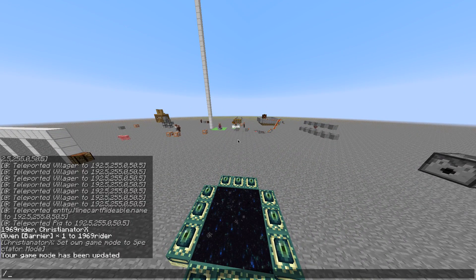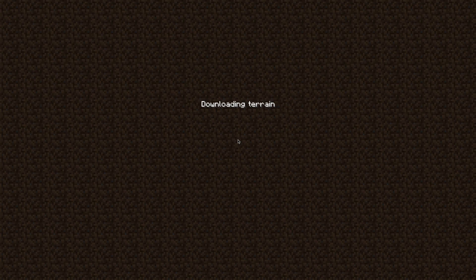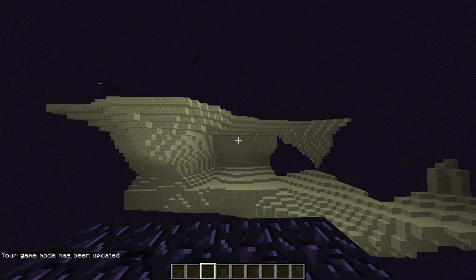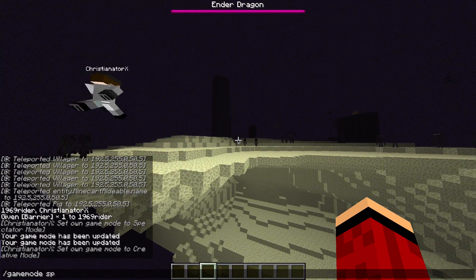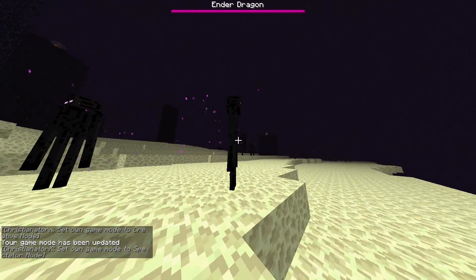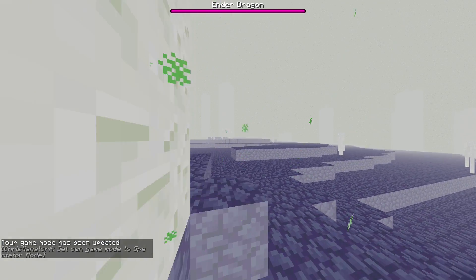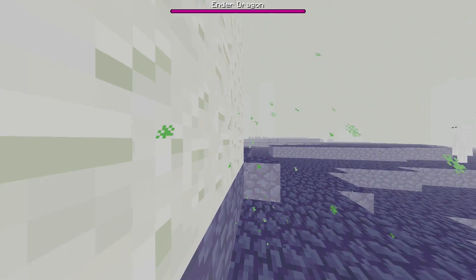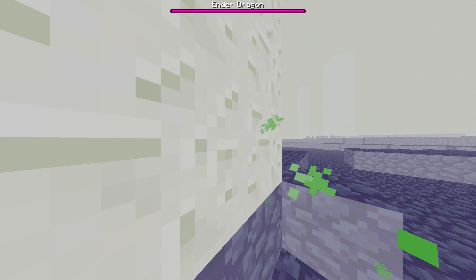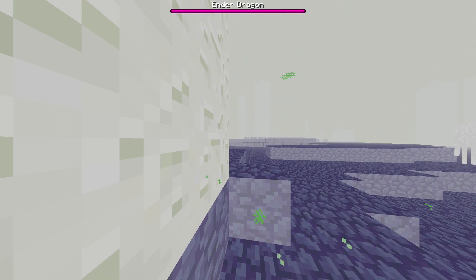After the creeper, there's the enderman. Entering Spectator Mode and punching an enderman — you see what it sees. Endstone is basically an inverted cobblestone texture. This is what the endermen see — I actually feel bad for invading their place.